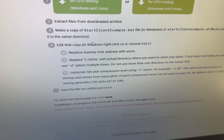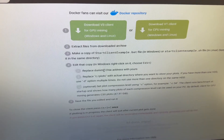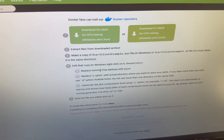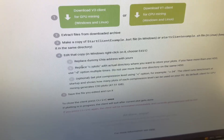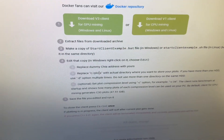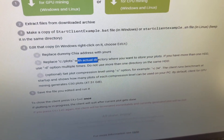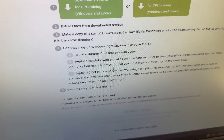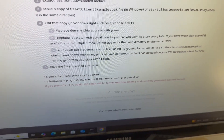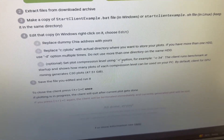In Windows, you right-click and choose Edit, then replace the dummy Chia address with your actual Chia address. I'll show you an app to use as a wallet so you don't have to download the whole blockchain. Next, you replace the default drive path — which will be something like 'C:/plots' — with the location of the hard drive you have hooked up for mining. You can also optionally set the compression level, which goes from about 1 to 34.